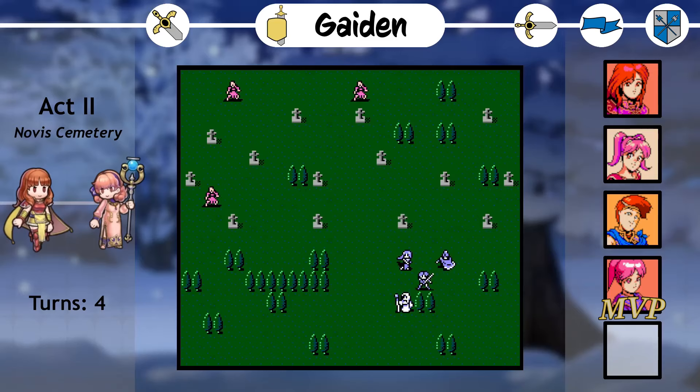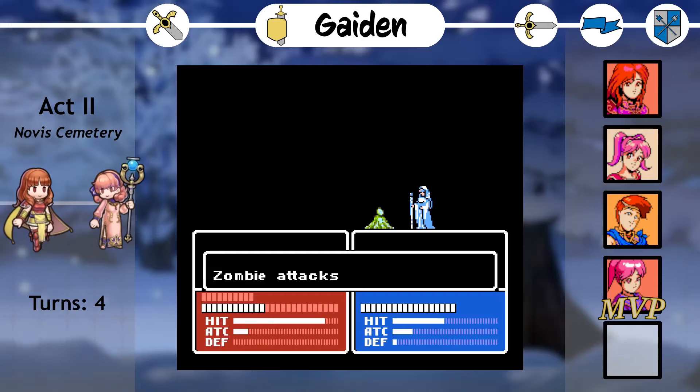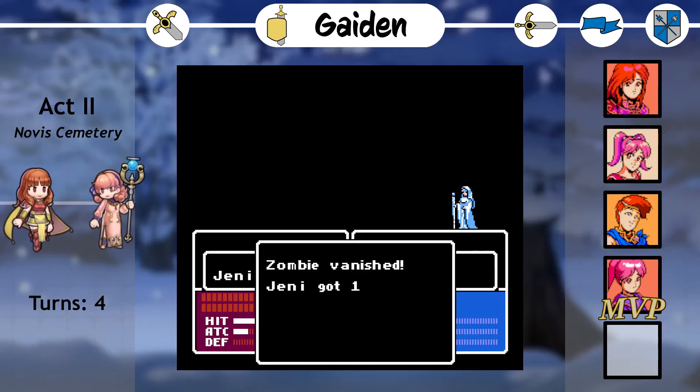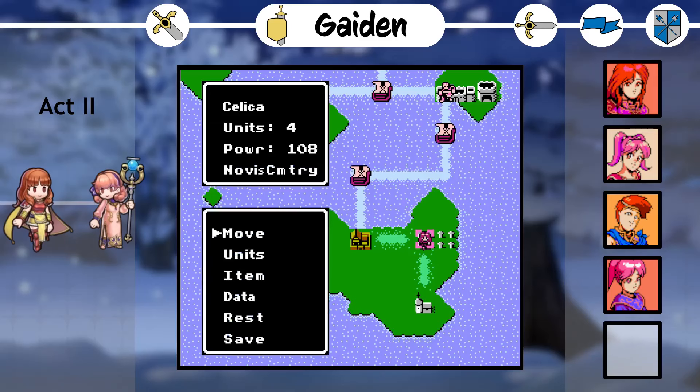Our first battle is a skirmish in Novus Cemetery, with a handful of terrors scattered across the map. There's a fair amount of terrain between forests and graves, but in Gaiden, magic ignores terrain. This means the terrain is completely in our favor here, but it doesn't really matter, as the enemies are extremely weak. I run everyone forward together, with the mages teaming up to leave the terrors at low HP, then letting the terrors attack into Jenny on enemy phase to give her maximum chances to land killing blows. The terrors hardly give a lot of XP, but in setting up most of the kills for Jenny, she got close to her first level up. A pretty boring map, but it still serves as a fine enough sandbox to get adjusted to how mages work.